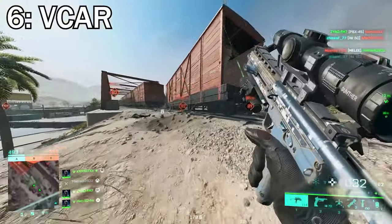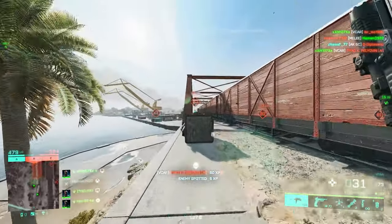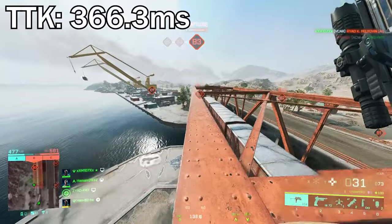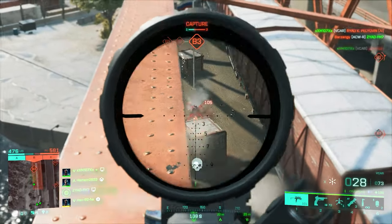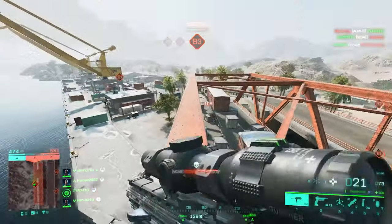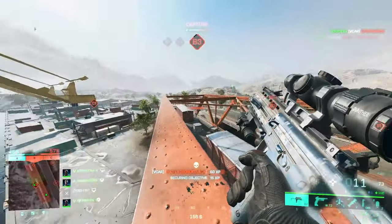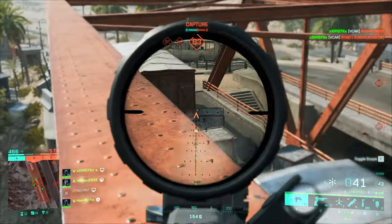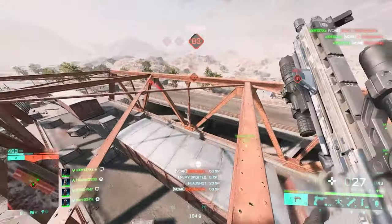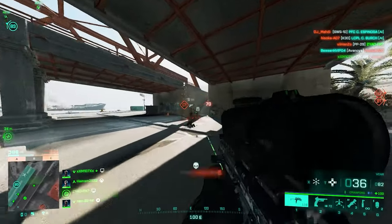At number six we've got the VCAR. I can't tell you how much fun I had playing this weapon — it's really underrated. You don't see people playing it and yet it's a deadly machine with a high rate of fire. The TTK on this thing is 366.3 milliseconds, which is already way faster than the DM7. A lot of people think of it as a classic DMR made for medium to long range, but it's quite the opposite — it's made for close to medium range with an exceptional fire rate for a semi-auto weapon.